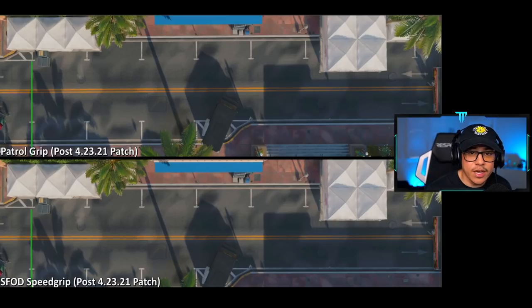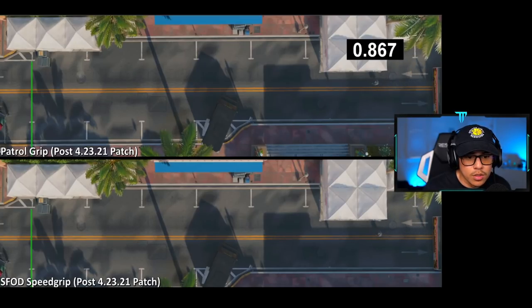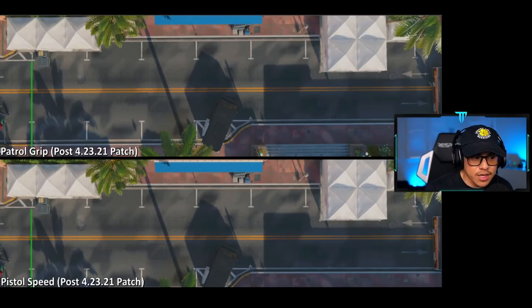Now patrol grip versus the SFOD speed grip. The speed grip's sprinting move speed bonus was reduced from 10% to 3% after the Season 3 update, so we're checking if there were any silent tweaks. We already knew the speed grip was pretty much chalked — it didn't even improve sprinting move speed. In the race, I can already see a noticeable difference — the patrol grip has a clear lead. The operator's head is already touching the green line while the speed grip isn't even close.